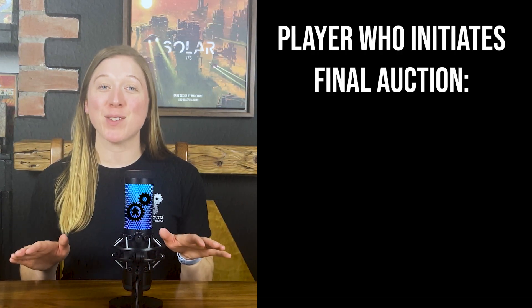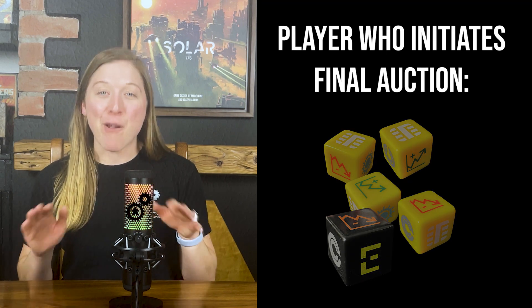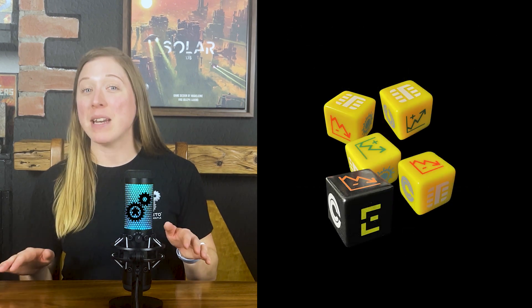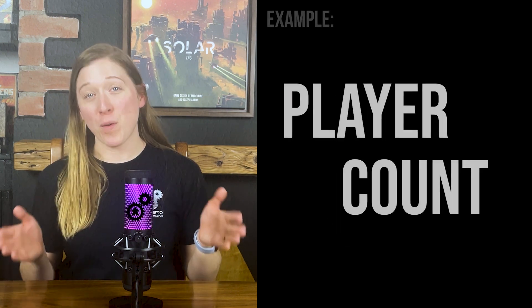The end of the game is initiated when all event cards have been activated. When this happens, there is one final round played and then the final scores are calculated. The player who initiates the last auction does so on their final turn of the game using all five dice. Every other player then gets one final turn; however, they have increasingly limited dice to work with. How many dice each subsequent player uses depends on player count.